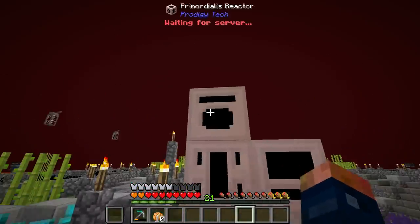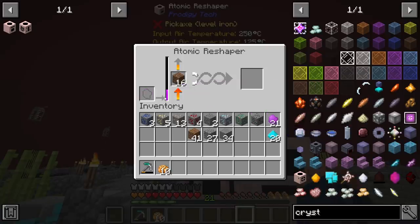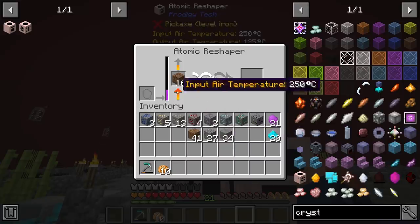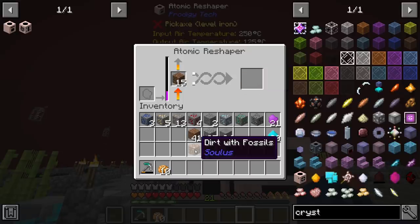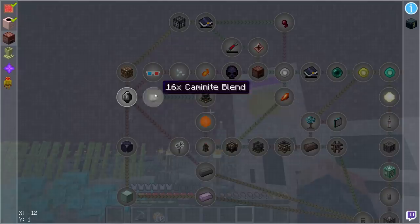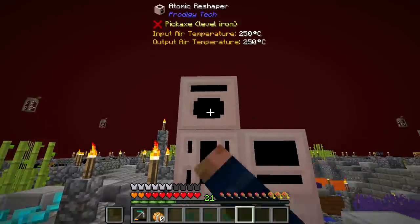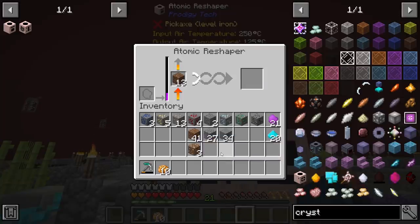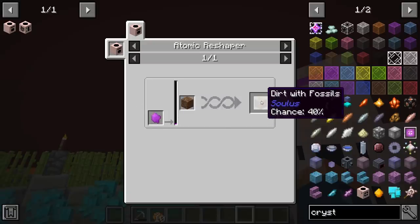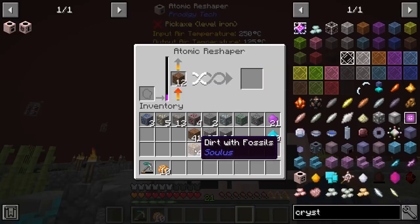Let's go ahead and see what we can get. This machine is fired up and ready to go. It's going to consume tin — same as the ore — but it has a 20% chance of producing a random fossil. We have dirt with fossils, dirt with frozen fossils, fossils and moss, and glowing fossils. The percentage for dirt with fossils is 40%, so it's a little higher, while everything else is 20%, making us more likely to get that particular fossil.